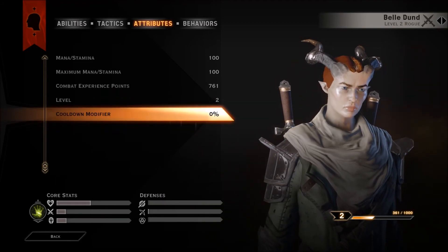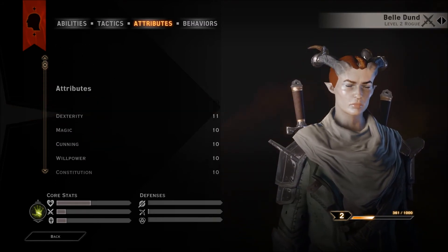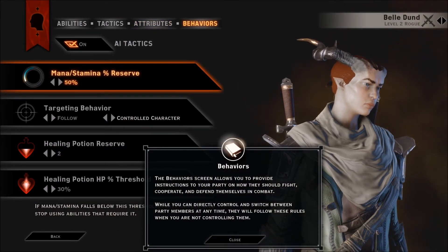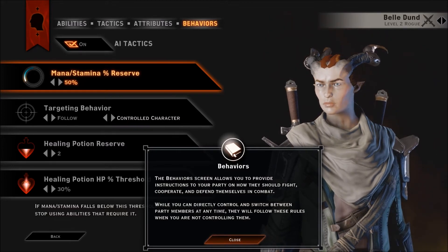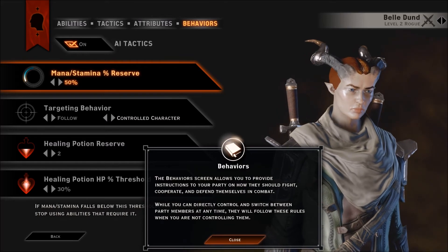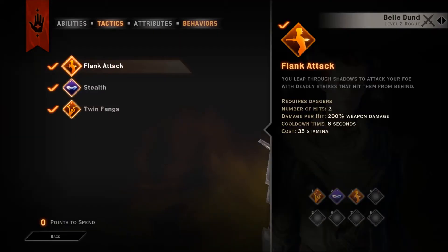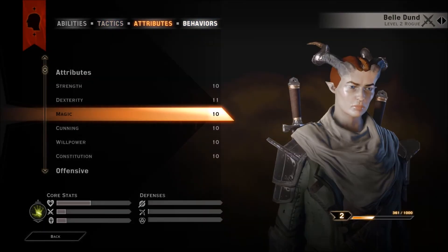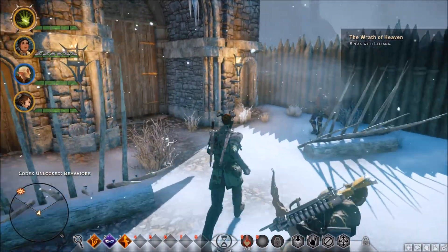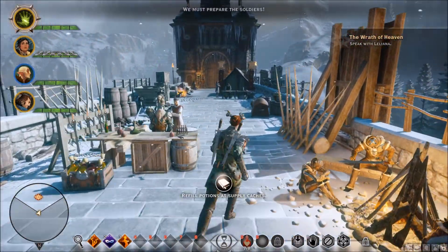I think you can put attribute points in - I remember in the first game I didn't know what I was supposed to do with attribute points. I'm not sure if they were in the second game. The third game has this Behavior system, which allows you to manipulate the AI for your companions slightly, but I don't really want to mess around with that too much right now - we're still in the tutorial section, so it's a little too early.